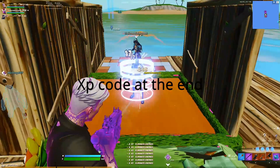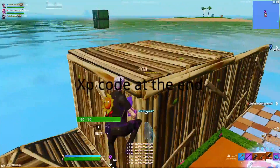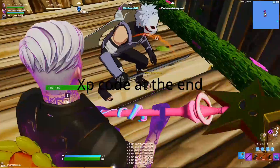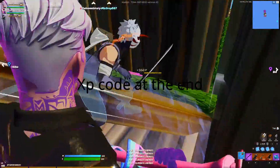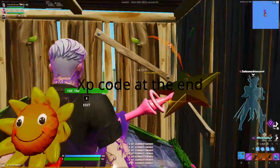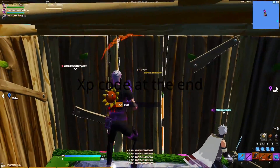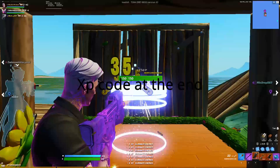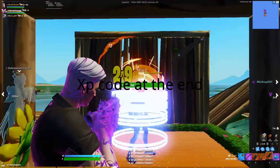Since you get six XP for elimination, if you have to go somewhere — like my friend Michael did — you can just stand here. Each time your friend kills a bot, you also get XP. You can just stand right here and it goes by so fast, even with a rapid fire.